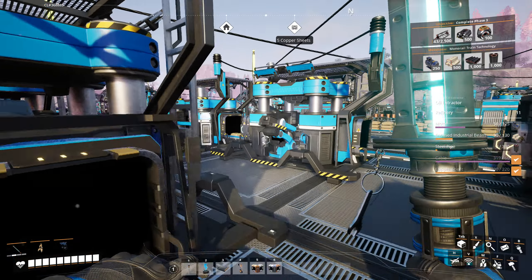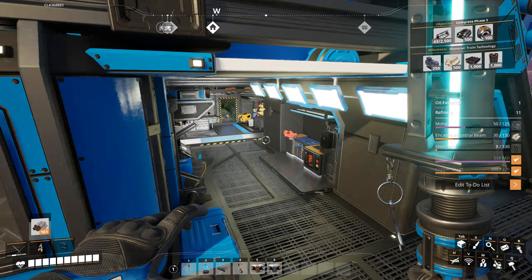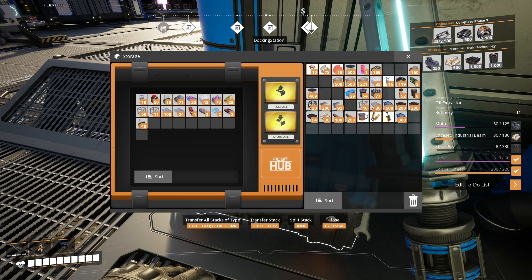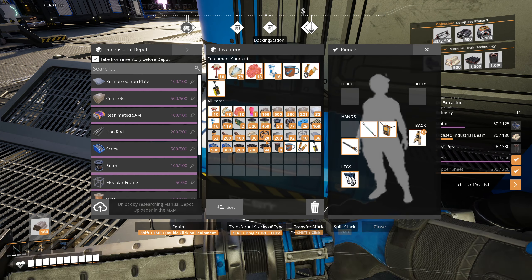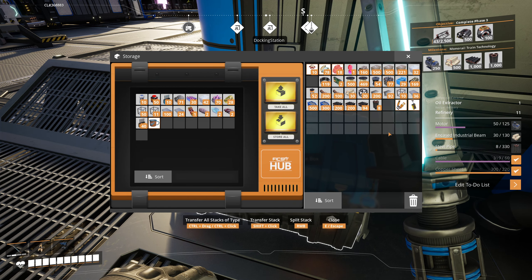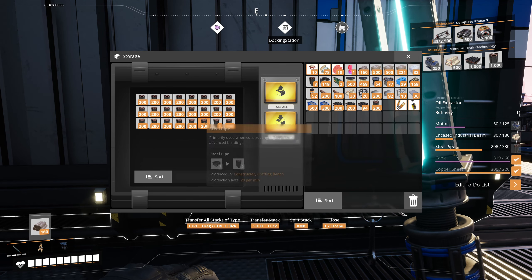First things first, the plant materials can go into the refinery — wood here and leaves here. Also, while we're going there, we might want to put down a couple of dimensional depots. Meat can go in here, rubber can go in here for now — but it will become a proper usable item so I'll keep it on us. Rebar can go here, and the inhalers in here.